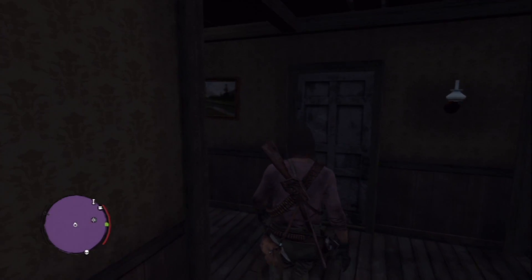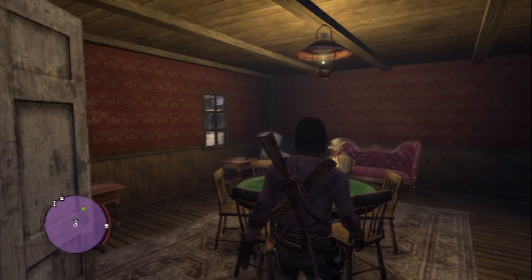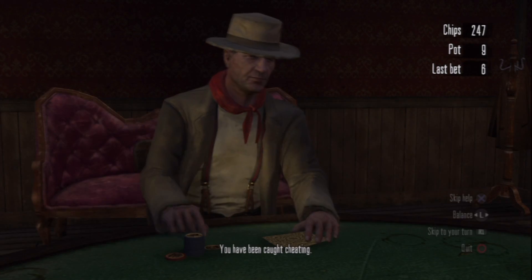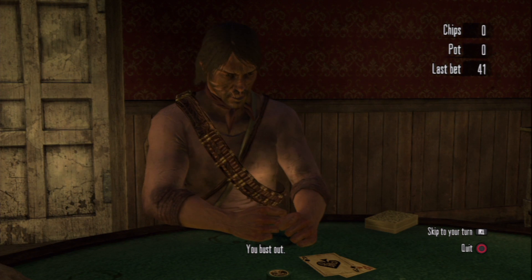Now the next thing you have to do is to head over to Armadillo and head into the saloon and join a game of poker. There you will have to eliminate all the other players. Now I had a really hard time doing this — I think I must have lost like five or six times, even with the elegant suit.